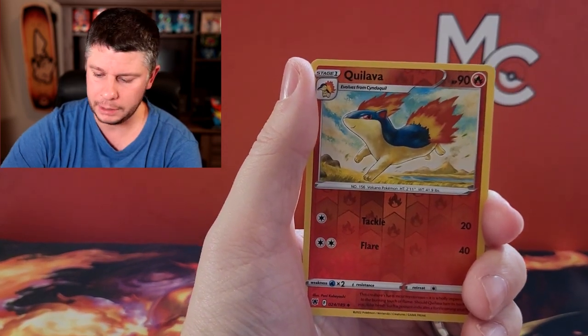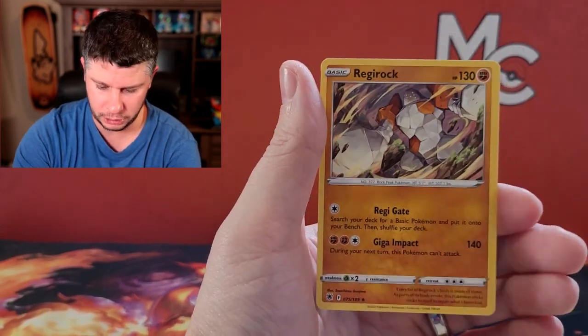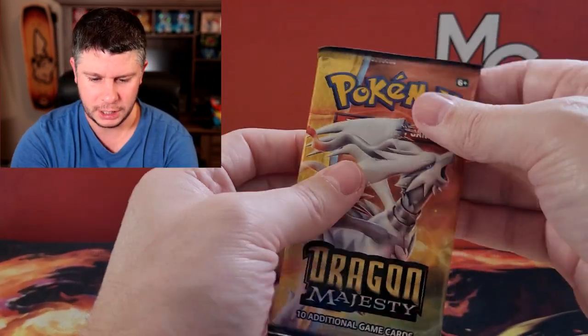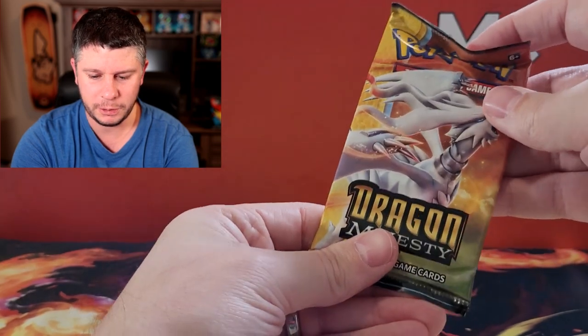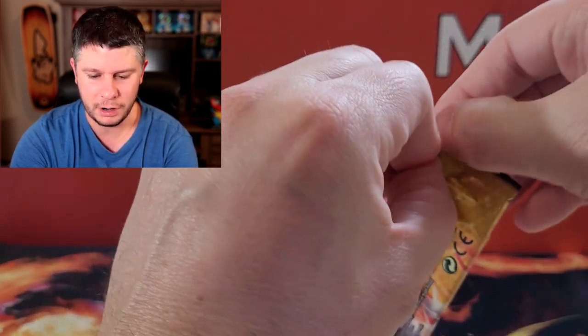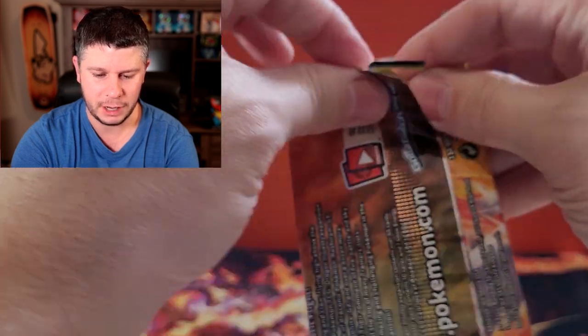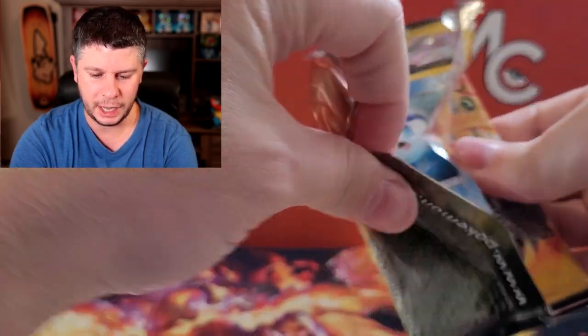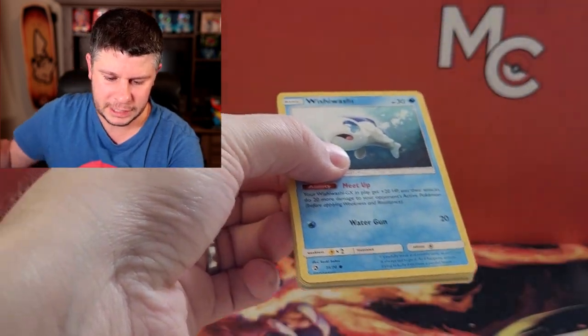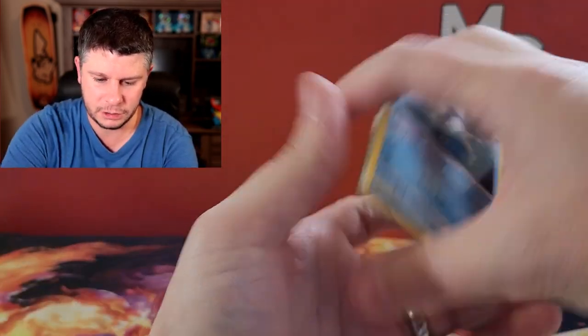We're getting the full evolution line — Cyndaquil, Quilava, and Typhlosion. We saved the best for last: Dragon Majesty! Hopefully we get some ultra rare goodness, a secret rare, something extra spicy. I don't know if we're gonna get the luck today, but let's hope for something good.